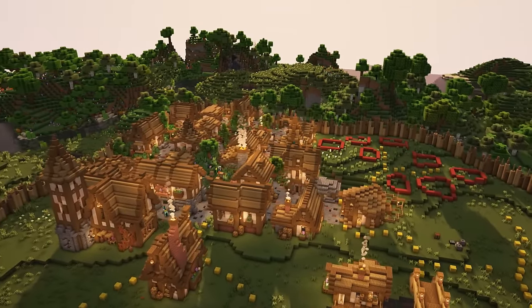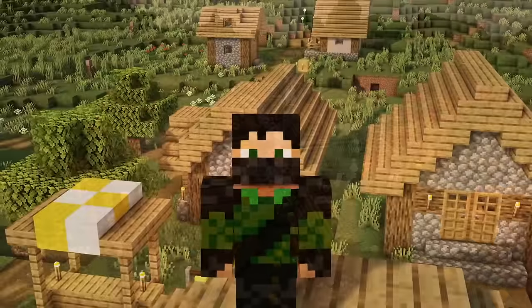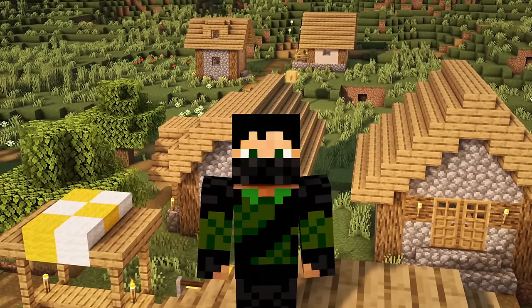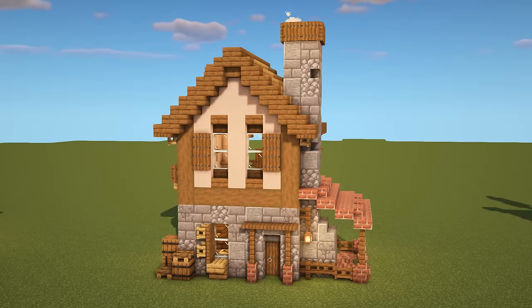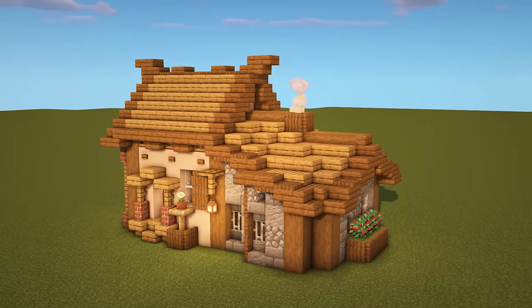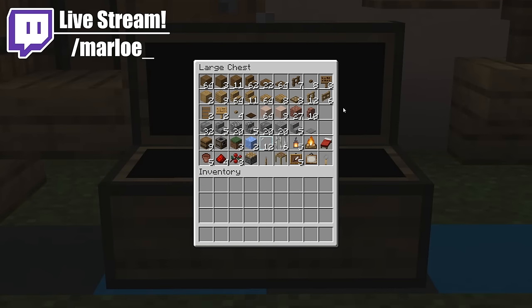All of these are from my survival series, where we are making ourselves a custom village and the original concept of this series came from Mythical Sausage. Both my playlist and his are going to be down in the description for you to check out. So far we have done the cleric, weaponsmith, fisherman, cartographer and shepherd houses, but today we are building a home for the butcher. As always here is your materials list for the build.